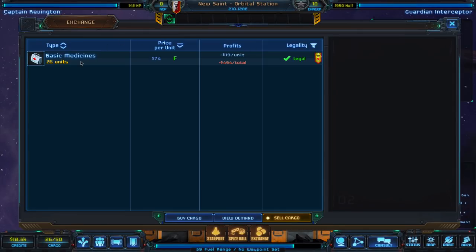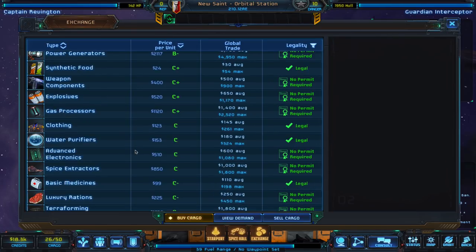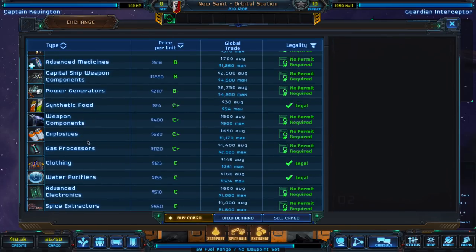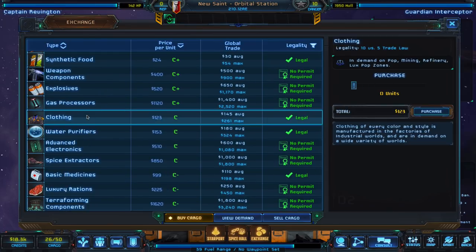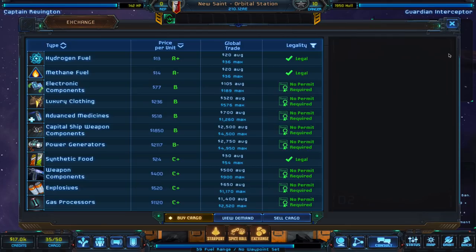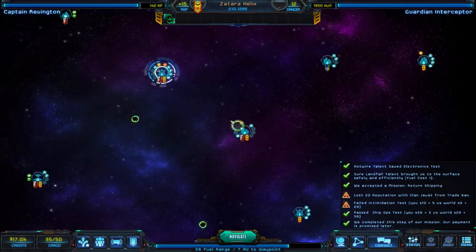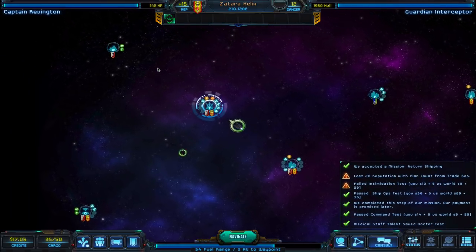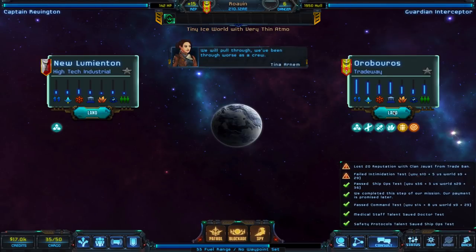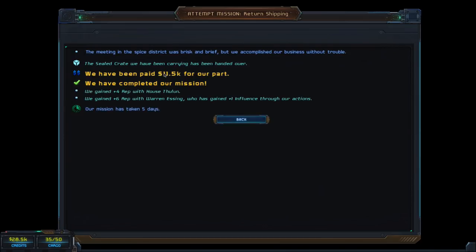We can look at the exchange here. Meds are there but they're not paying a lot for it — that's pretty typical of independent planets. But they do have clothing, and remember that one place really liked clothing and was willing to pay a lot for it, so we'll go ahead and purchase some of that. We're going to go back to our Prince and complete this mission. So we landed and turned in the shipping — got paid 11K.